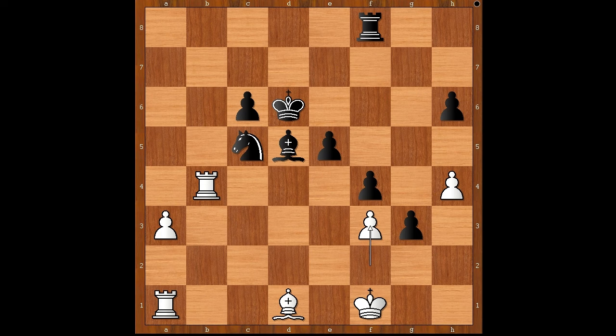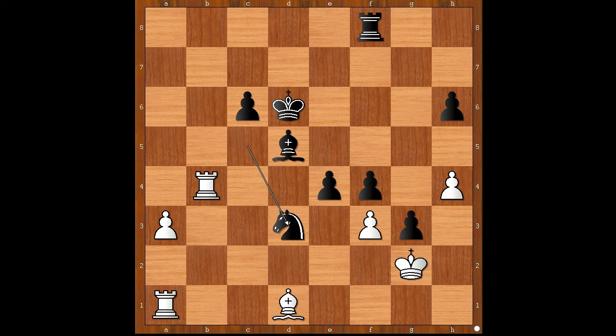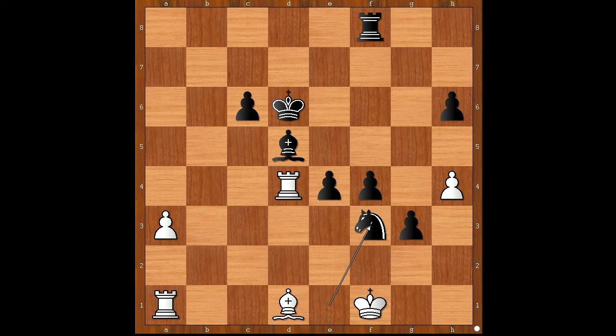Daniel Melamed played e4 — this is the best move — king to g2, and now knight to d3. This knight is now a monster. It is white to move. Rook takes on e4 was played; let's take it back. If something like rook to d4, then knight to e1 check, and after king to f1, knight takes on f3.